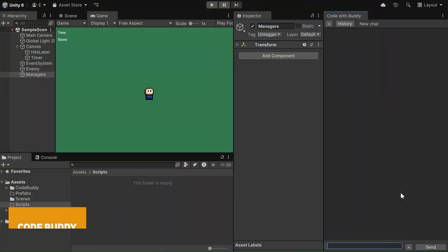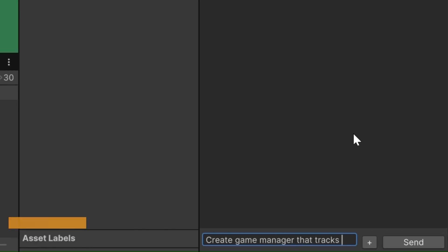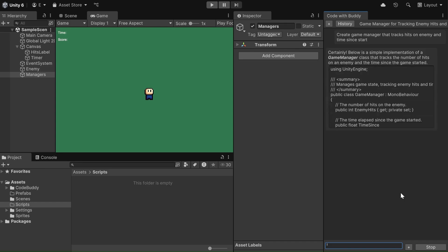We've got CodeBuddy — a project-aware code generation tool using ChatGPT, Gemini, and other systems. It understands Unity projects in context, letting you generate C# scripts that are aware of your project, shaders, and UI documents. You can modify, refactor, create explanations in the code, discuss code structure, and brainstorm approaches.